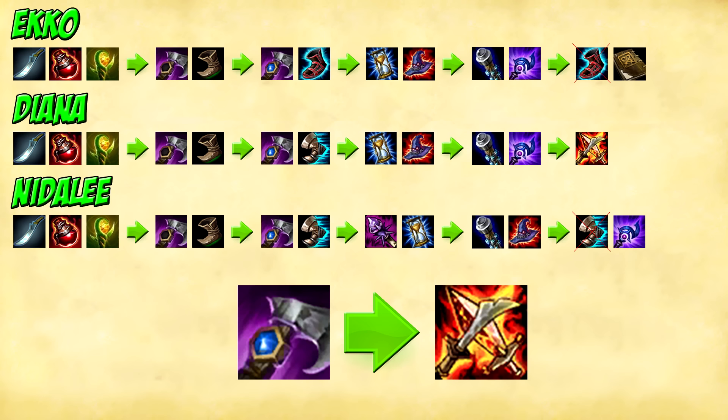After you finish your Rod you build yourself a Zhonya's to help you with surviving when you go deep into the enemy team, as you are quite squishy. After Zhonya's you want to get yourself a Death Cap and a Void Staff. The order in which you get them depends on the enemy team's Magic Resist at that point in the game. And you finish this build off by selling your boots for a Ludens. I get Ludens to replace boots because Ludens gives movement speed.